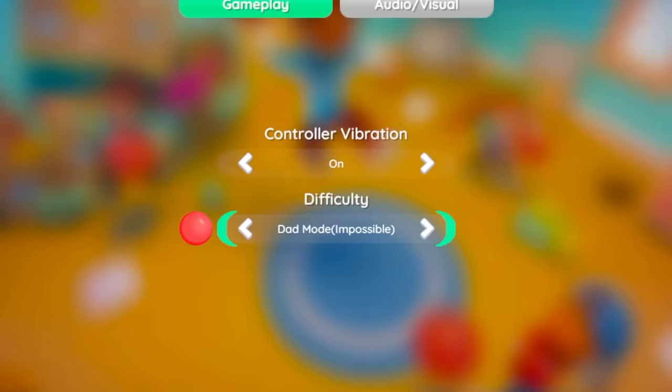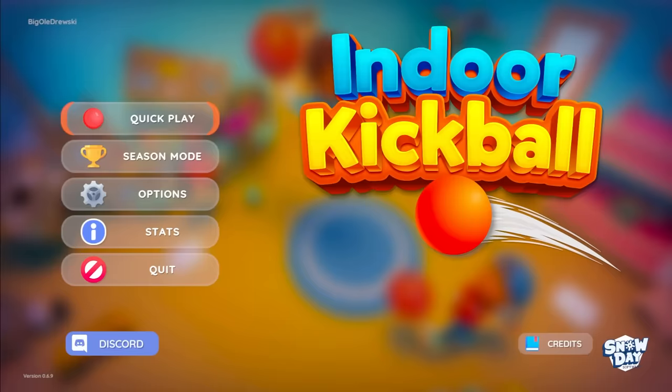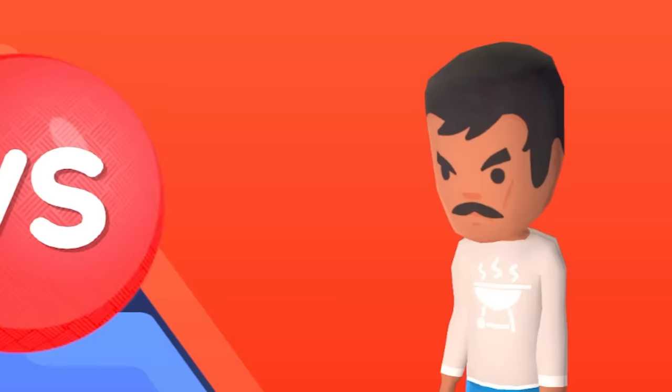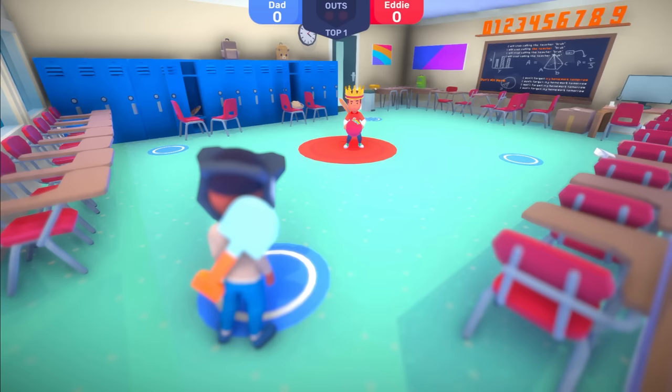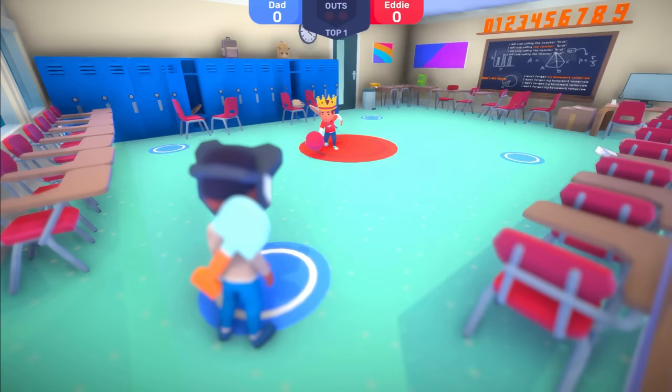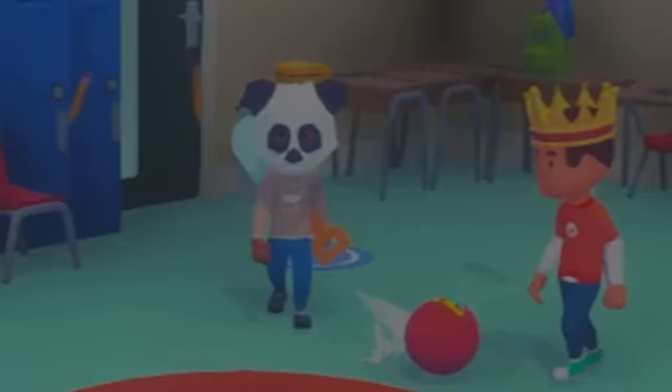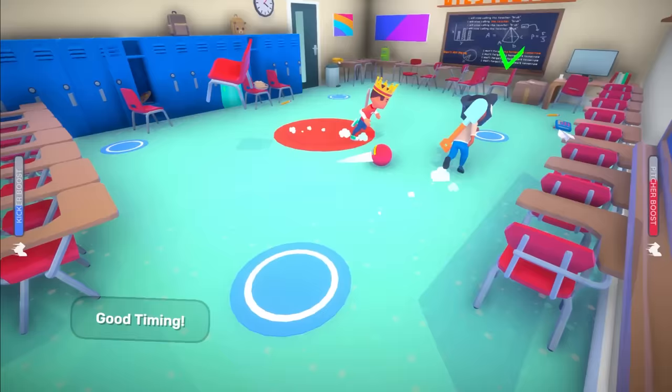We're gonna put it up to dad mode, which says impossible. Next opponent: Dad. Are we sure about this? We're playing dad in the school. He's wearing a very spooky looking mask — I must warn you dad, I just absolutely wrecked some kids on this last one. I dare you to go two — he's wearing a panda mask, he must be a fan. Come on, he's too quick, he's got that adult speed.